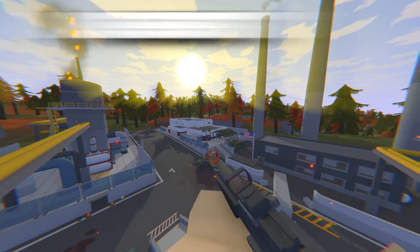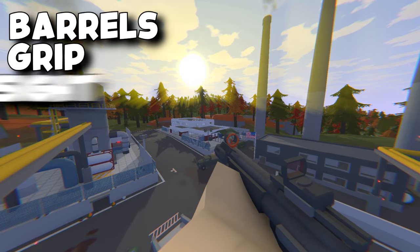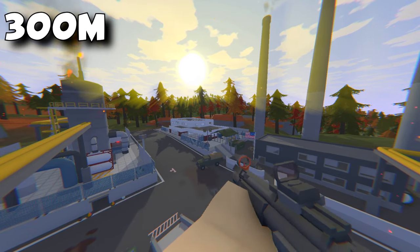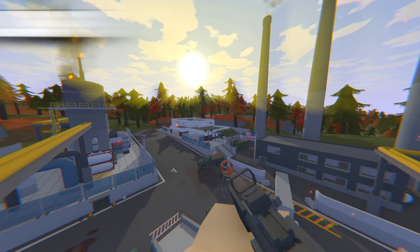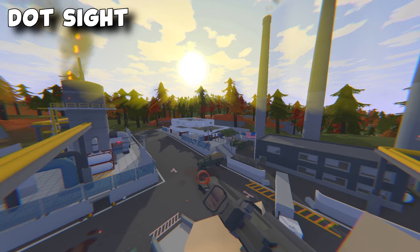Next we have the Ulfbert. The Ulfbert's ID is 51220 and this is a rare weapon. You can use this as semi or 3x burst and it takes barrels, grips, sights and tacticals and its range is 300 meters. The damage that it gives is 21 to the limb, 21 to the body and 26 to the head, and it comes with a dot sight and takes assault rifle magazines.